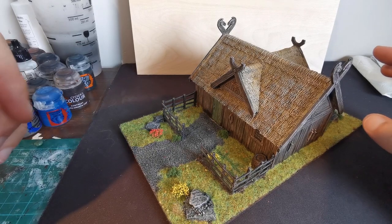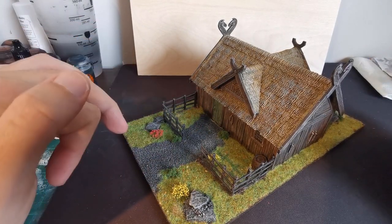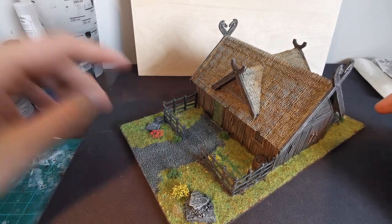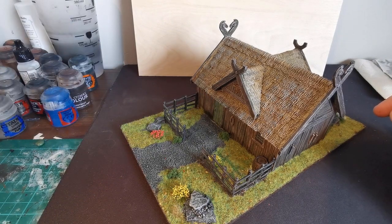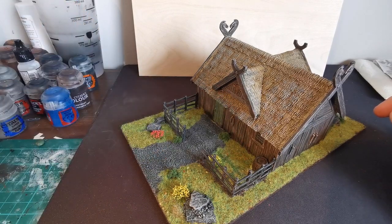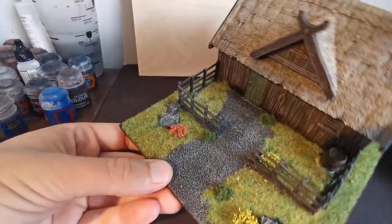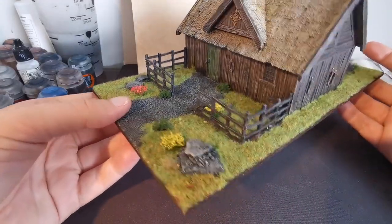I put down the sand, then based it all with Black Templar contrast paint to give it a dark base, then dry brushed a couple of types of gray — starting with a stone color and working up to Administratum Grey. That's all you need, you don't need to linger too long. I did a path right to the door and one out the back as well. The fences were dry brushed from last time.